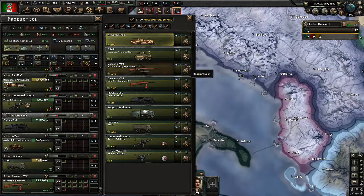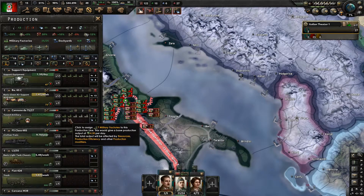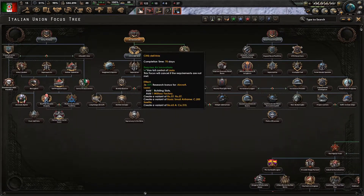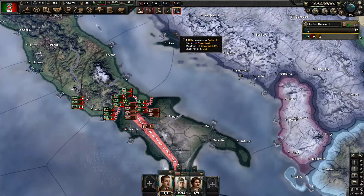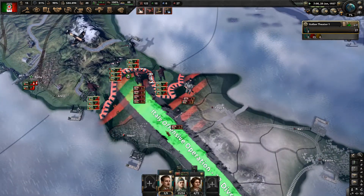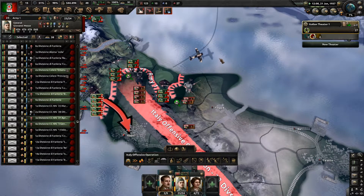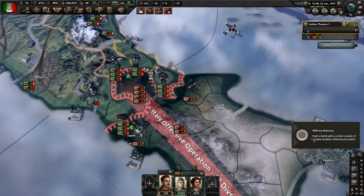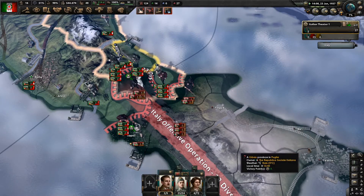We need to select a new national focus and we need to win this civil war. Let's get the flying school. We want to keep going down here to Napoli. I haven't found a way to turn off these toes - it's a little bit annoying.